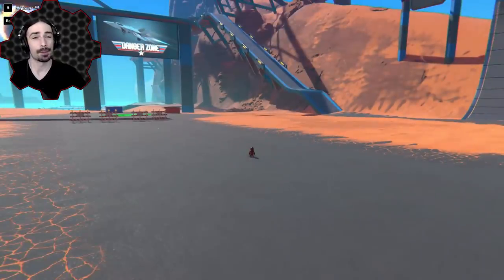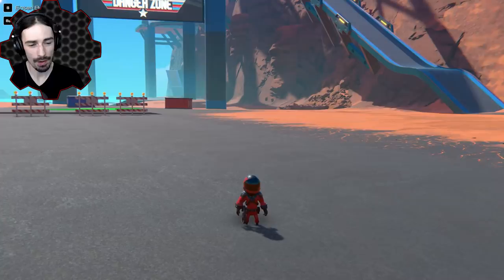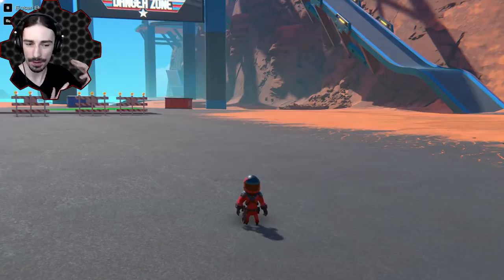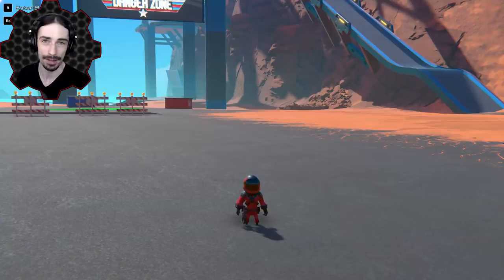Welcome ladies and gentlemen, I'm Scrapman, bringing you another episode of Trail Makers. Today we're going to be trying to build a centipede that walks over obstacles, almost like a wall-climbing type centipede. Now in order to make this really unique and original, I'm actually going to be copying Khan's version of the centipede almost exactly as closely as I can — that he built in Scrap Mechanic — and we're going to see how it works in Trail Makers.